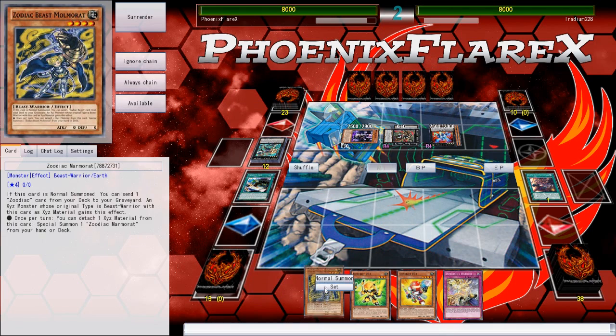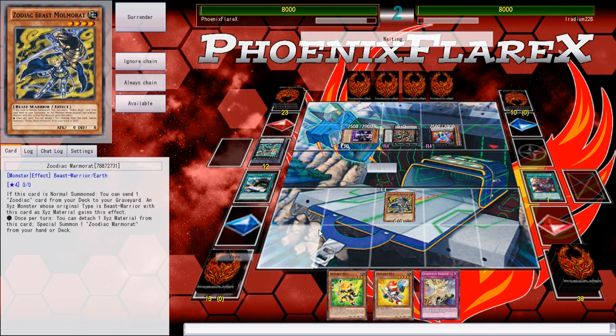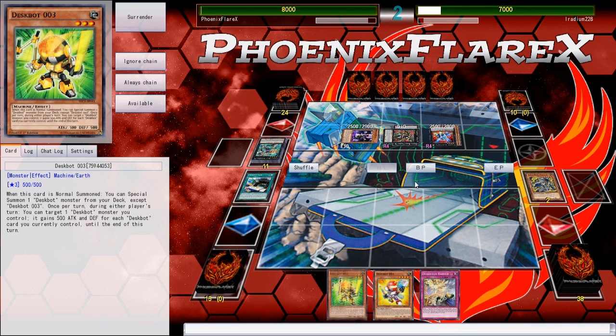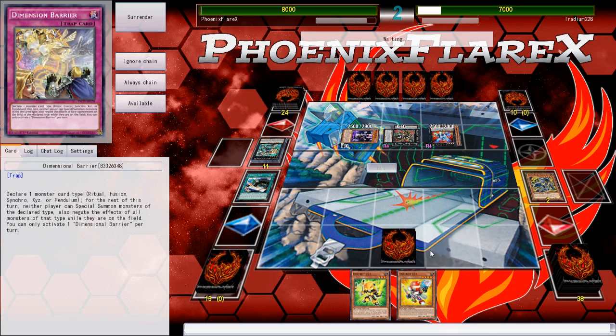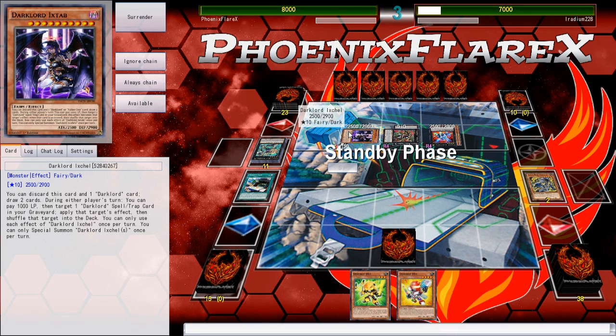He does have a Kaiju that he has access to, but I don't think I care about that too terribly much. He's going to take my Momorat, my Rat Pierre, and yeah — this was a bad play. I don't know why I didn't just play around that. I could have summoned this, summoned 2 from the deck, and then I could have at least attacked over the Drancia. Yeah, I'm a dingus.